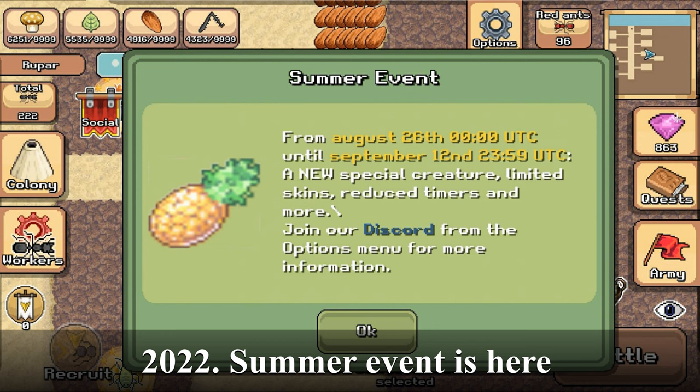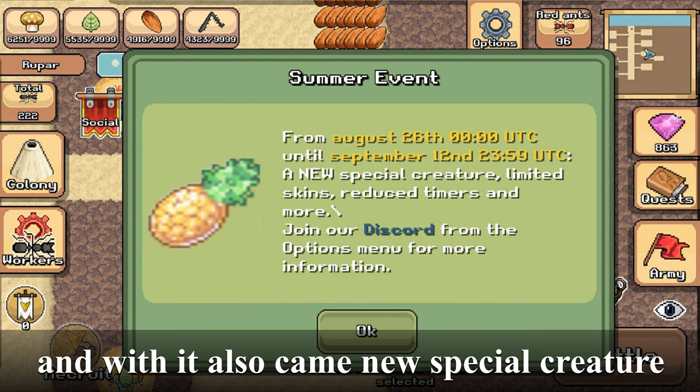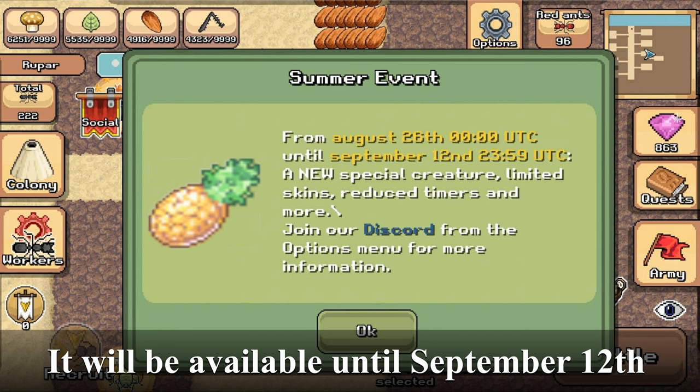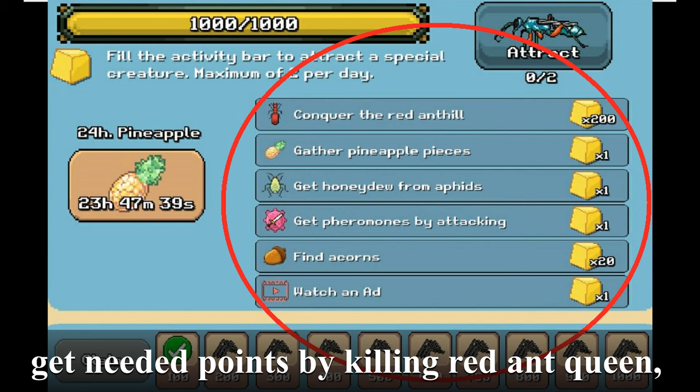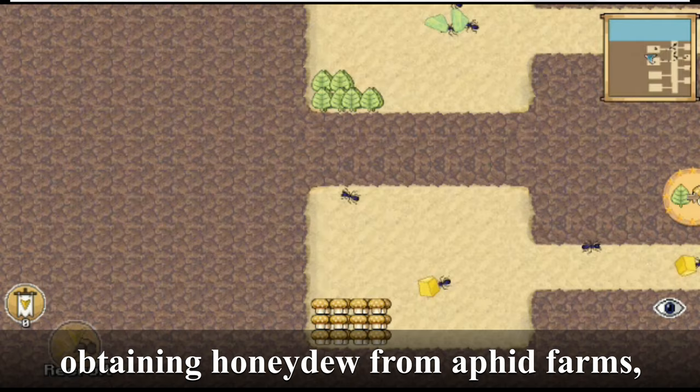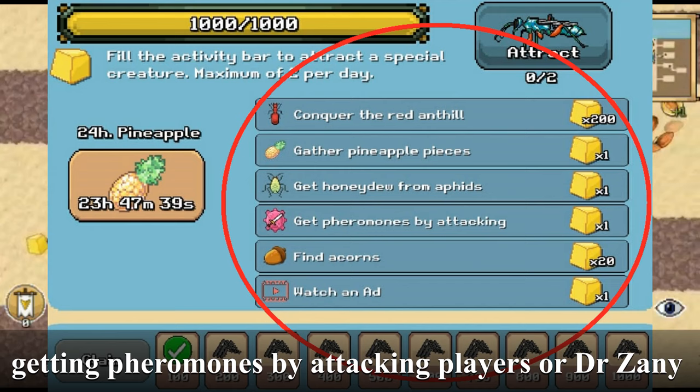The 2022 summer event is here, and with it came a new special creature: the emerald cockroach wasp. It will be available until September 12th. You can fill up the progress bar to 1000 points by killing red ants and queens, gathering pineapple, obtaining honeydew from aphid farms, gathering acorns, getting pheromones by attacking players or Dr. Zany, and watching ads.